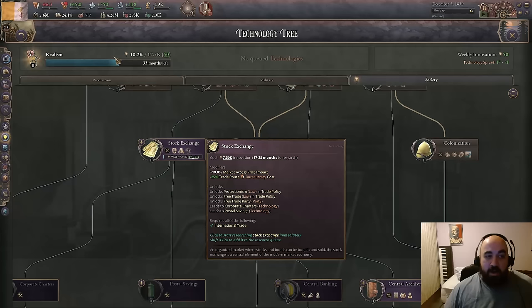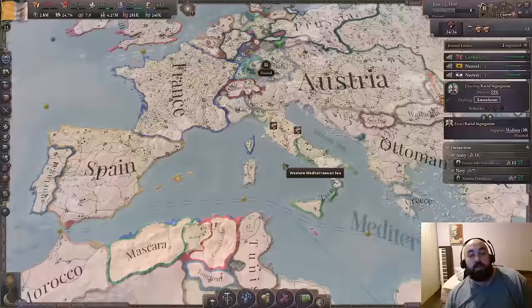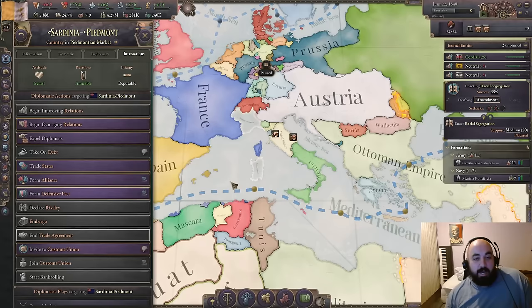Probably about when this just finishes passively, we will get the Realism tech. So the relation improving and running kind of more routes than is optimal from an income perspective to Sardinia-Piedmont has rewarded us with a trade agreement. And as we get bigger, we can pull them into our customs union. If they're in our customs union and have good enough relations, we will get an Italian event that will pop allowing us to annex them. And so this is how we're going to try and annex Two Sicilies and Sardinia-Piedmont.